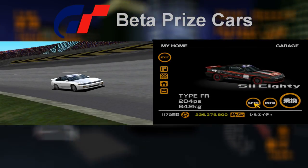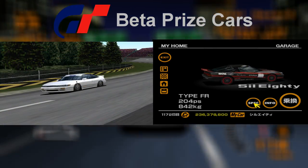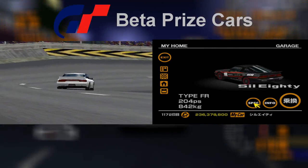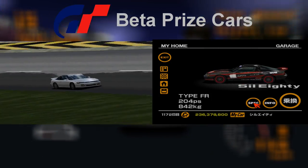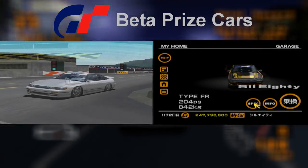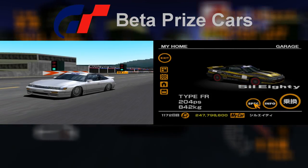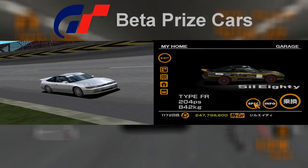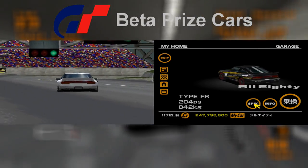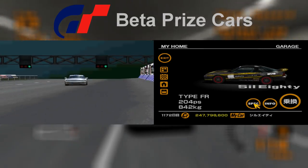The Sil80's racing modification is where it gets interesting. The first color scheme is plain white with a Nismo logo above the windscreen. This Nismo logo was retained on the final version but its colors were reversed. The second color scheme is plain silver with the same Nismo logo — a blue logo on a white background — while the finished racing modification for the Sil80 has a white Nismo logo on a blue background.